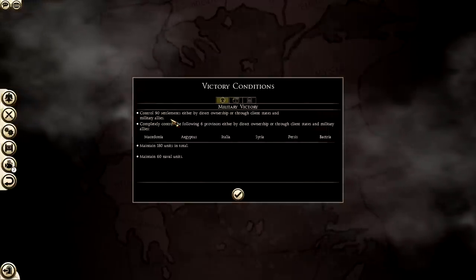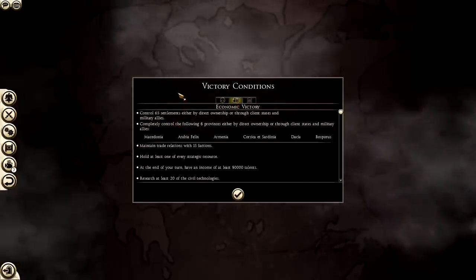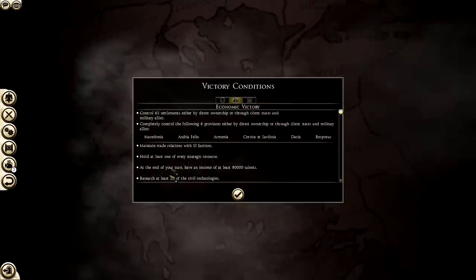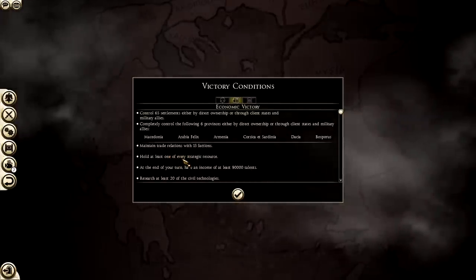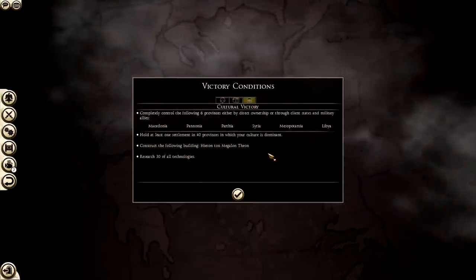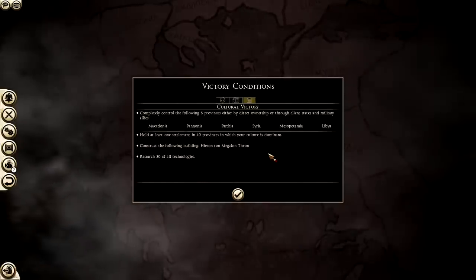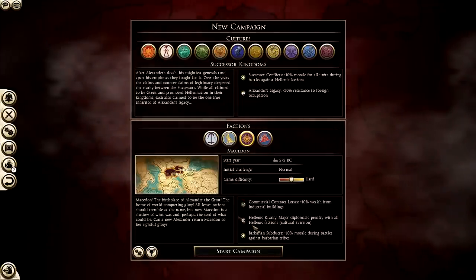Let's have a quick look at the victory conditions. Control 90 settlements for military victory, including Macedonia, Egyptus, Italy, Syria, Persis, and Bactria. For economic victory, control 65 settlements and hold Macedonia, Arabia Felix, Armenia, Corsica, Sardinia, Dacia, and Bosporus - plus maintain trade relations with 15 factions and hold at least one of every strategic resource. For cultural victory, completely control six provinces including Macedonia, Pannonia, Parthia, Syria, Mesopotamia, and Libya.